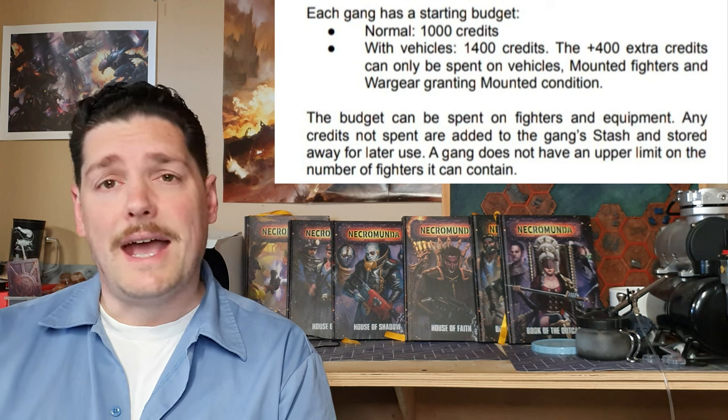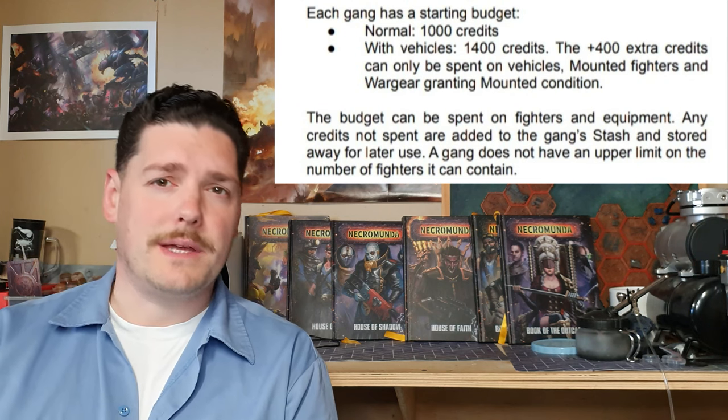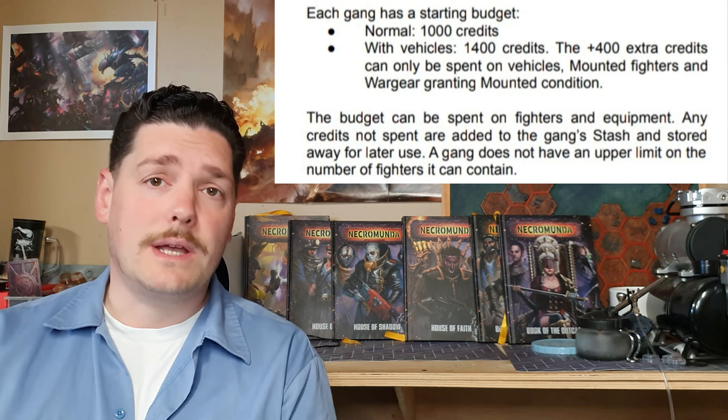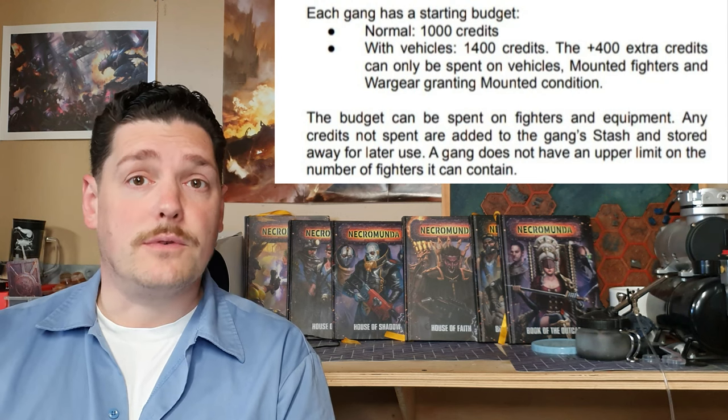Starting off, if you're going to get into a Necromunda campaign, the first thing you're going to need to do is founding a gang. If you're going to be playing a campaign that involves the Ash Wastes, you're going to get 1,400 credits to buy your starting gang and vehicles. However, if you're not playing with Ash Wastes rules or vehicles, then you will get 1,000 credits to spend on your gang and all the equipment needed.